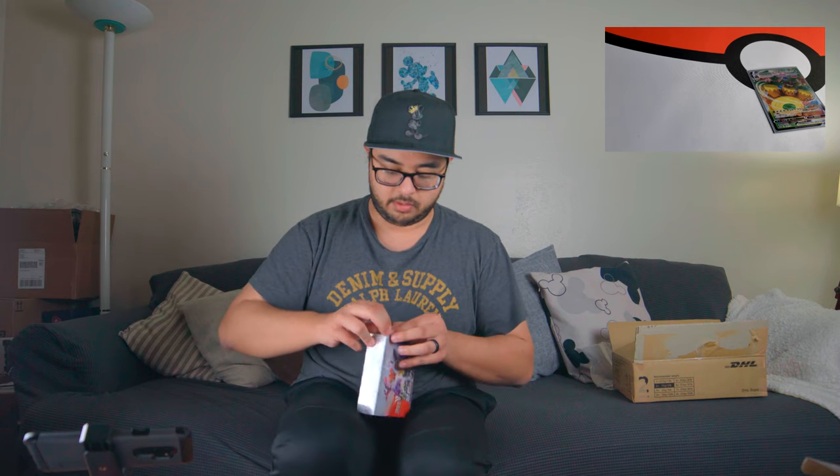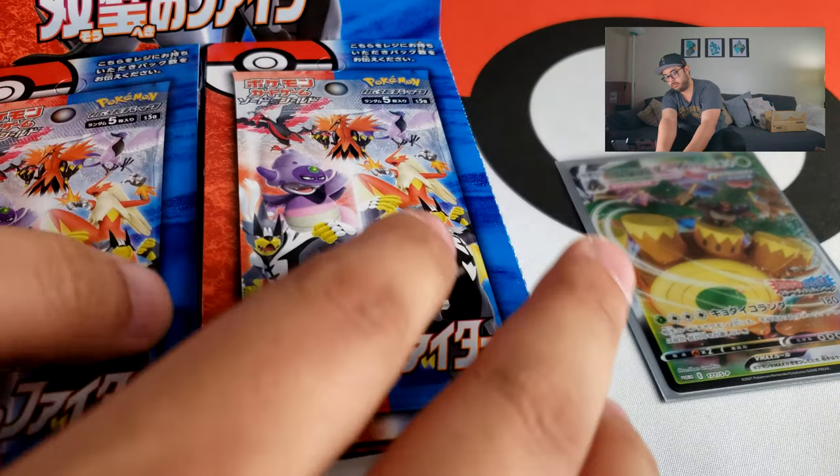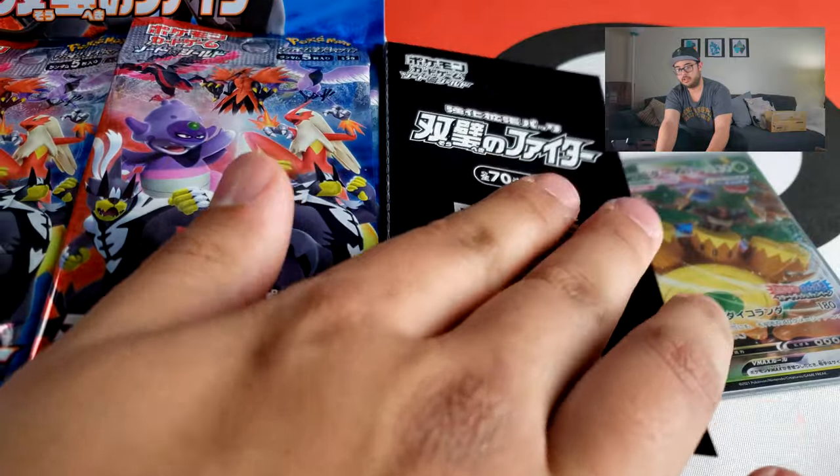Let's get into this opening. This is a standard box — not a premium box. The packaging is really nice; it's hard to open. There we go, I got it open. Really nice packaging. Let me open up the box — 30 packs, five cards in a pack. Let me figure out the pack trick because it's been a while. I think the last thing I did was a Dream League that had these 30 booster packs.